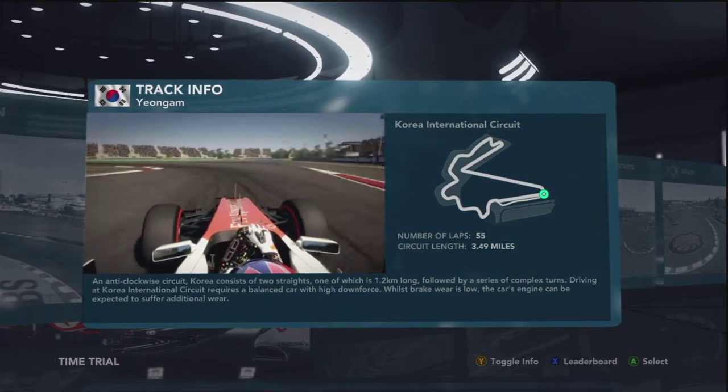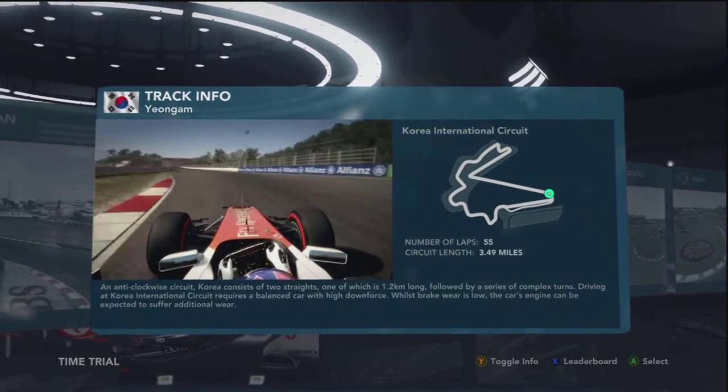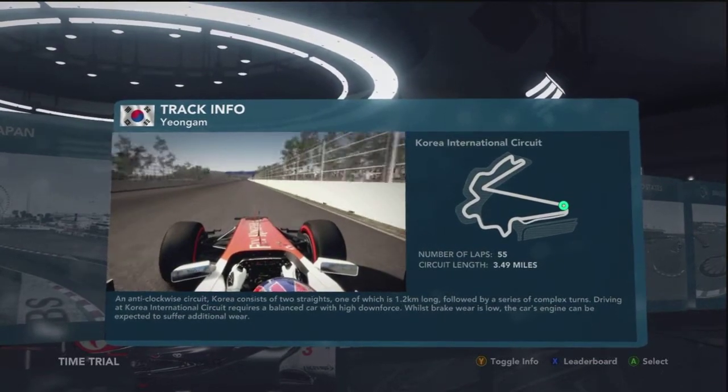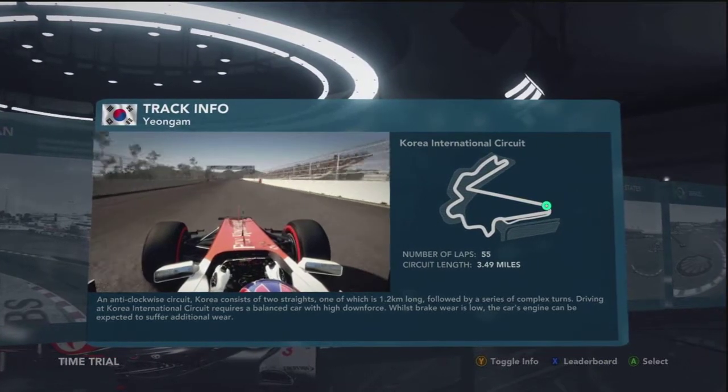Brake and slow it down at the hundred meter boards on your left hand side into turn one, second gear. Watch out for the rear end stepping out mid-corner, before this very long straight towards turn three — a great overtaking opportunity come race day, but one that's very hard to defend if you're the car in front.